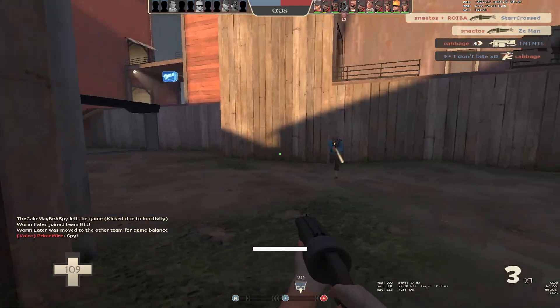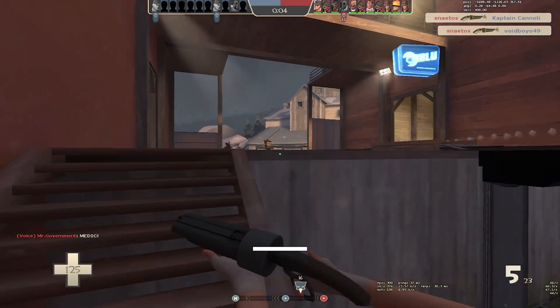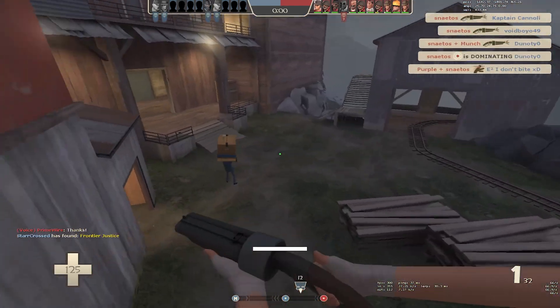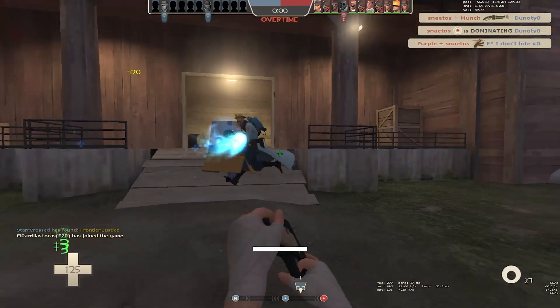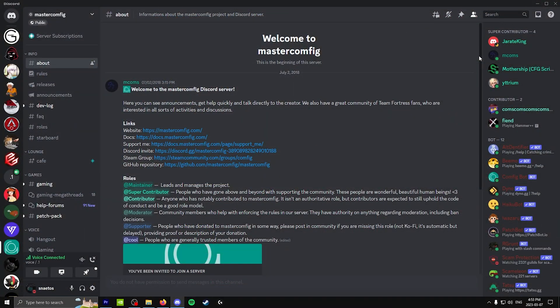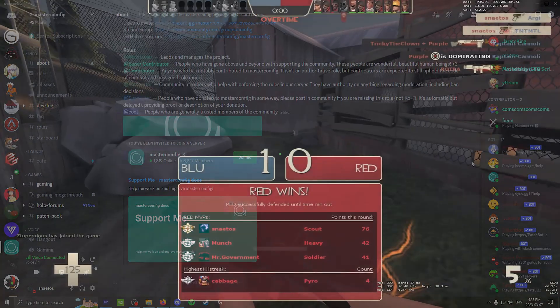Personally, for the best FPS and least amount of visual clutter, I prefer the low preset with pretty much everything in the modules set to low except for water and my LOD. As a reminder, everything on Masterconfig's website has instructions, and if you have any problems you can go into Mastercoms' official Discord and ask questions there — they have an entire section dedicated to config help.